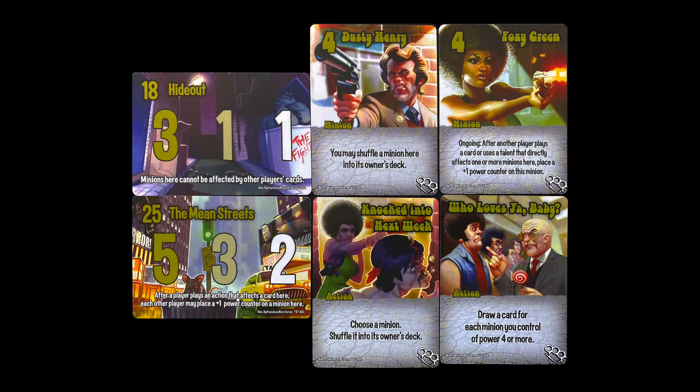Vigilantes only have seven minions, but all have a power of four, and react to opponents' minions and actions. Their actions cover a range of things, from protecting your minions to destroying opposing minions, and messing with bases to drawing cards. Minions on Hideout cannot be affected by opponents. When an action played on the Mean Streets affects a card there, other players may place a plus-one power on a minion.